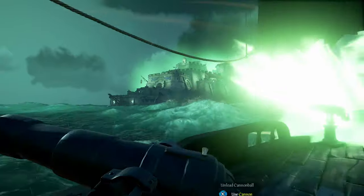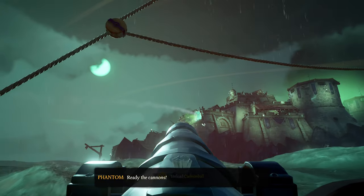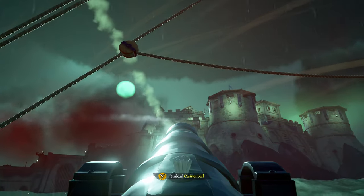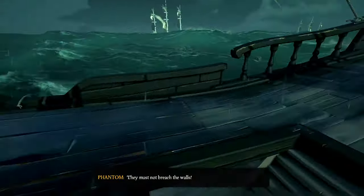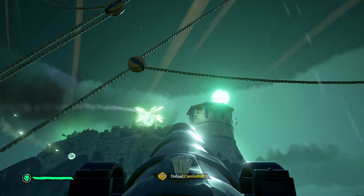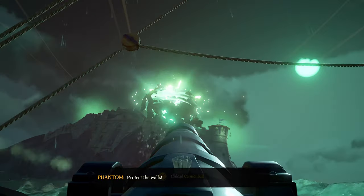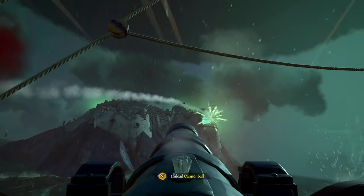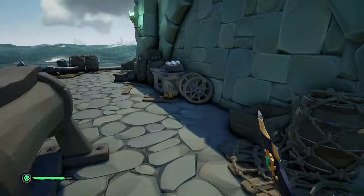Once all three encampments are destroyed, the twister dissipates and you can enter the large garrison fort. Get very close to it - if you stay far away, you'll get hit by both ghost ships and the garrison. Circle close around the garrison. Sections of the wall need to be shot five times to break them, or about three times on a sloop. The areas that need damage have a subtle green hue. Have one person bailing, one steering, and one firing cannons.